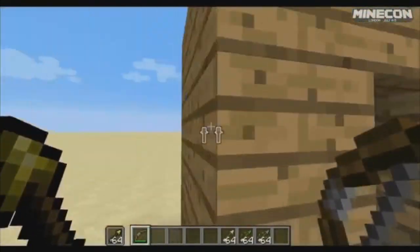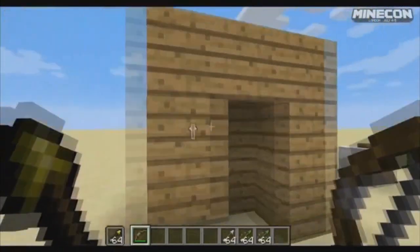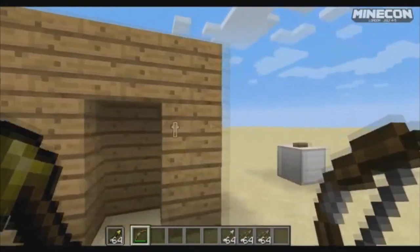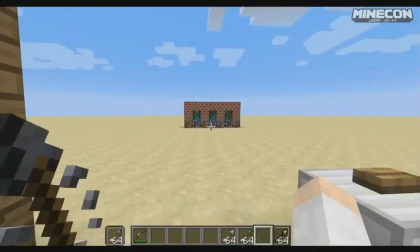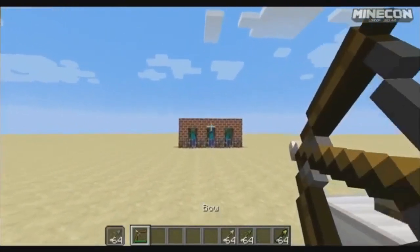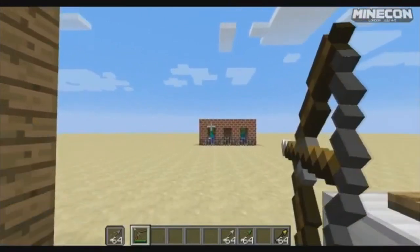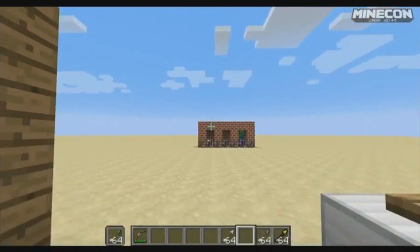So as you can see here, this is going to be the new spectral arrow. When you shoot an opponent or shoot something, it kind of lights up and you can see through walls. I thought this was absolutely incredible. Remember, 1.9 is going to be the combat update — you can also see the dual wielding and things like that. The fact that you can shoot somebody with an arrow, they light up, and you can see them through walls is amazing.